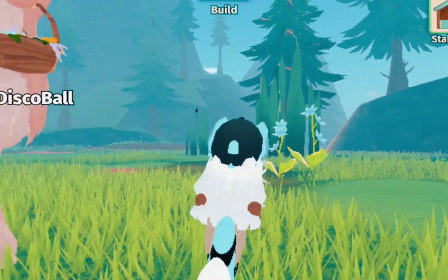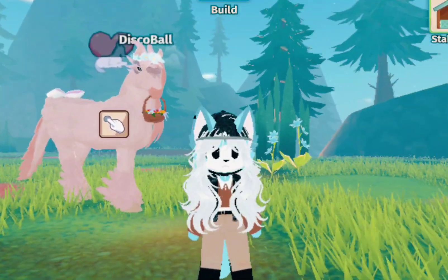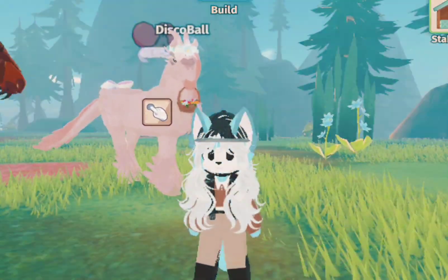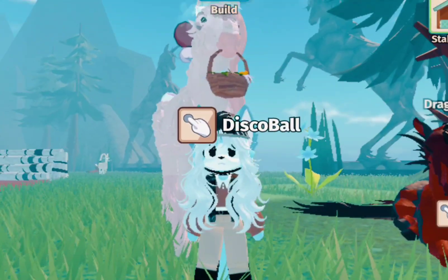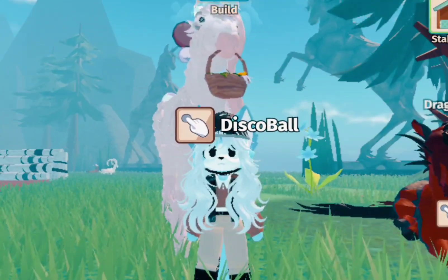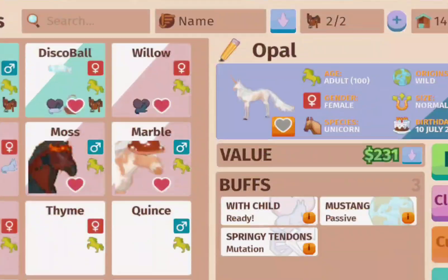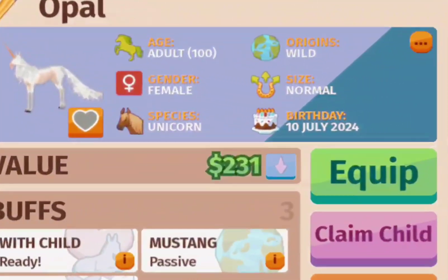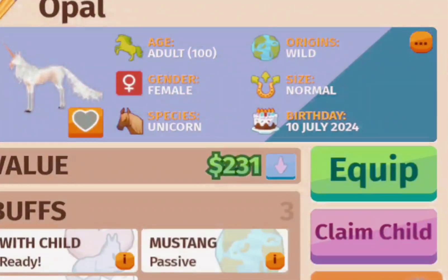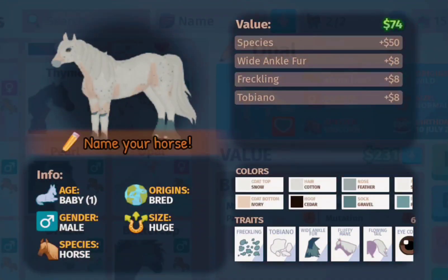I'll do a time skip and keep working and show you the foal that is born. Okay, I've been grinding for quite a while and now it is finally time to claim the foal. You're going to go to your stable and click the mare that is pregnant, and it'll have a button that says 'Claim Child' — you're going to want to click that.